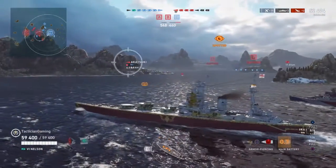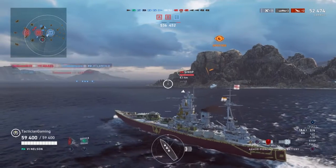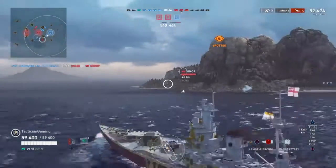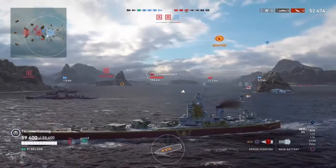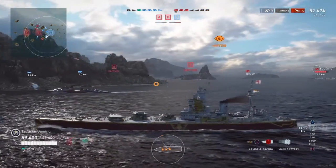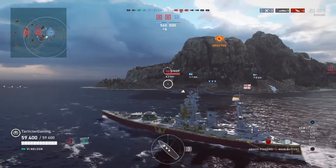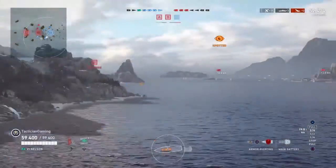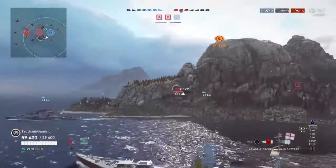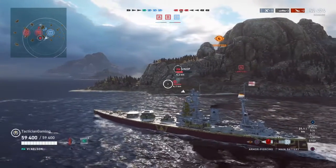I'm just gonna slowly push up here while the Sinop is ever so whimsically sitting there. Moss caught our Atlanta post-mortem, so that hurts. But you'll see it's a cruiser and two battleships versus still most of the team. There's an Alsharae and a Scharnhorst — both of them quite deadly. I've got something at my bow and something at my broadside, and I'm spotted by both. The Scharnhorst is a little too focused on the cruisers. The Sinop blasts the Akatsuki, so we're down both destroyers — and they're down both destroyers, so it's a pretty even fight here.